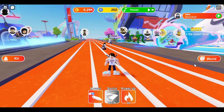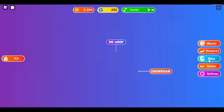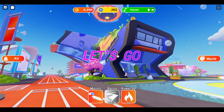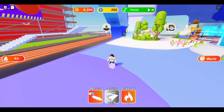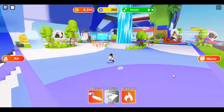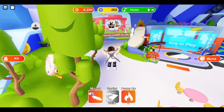What you want to do is click on this world thing, go to lobby to get started. Follow the arrows where to go.